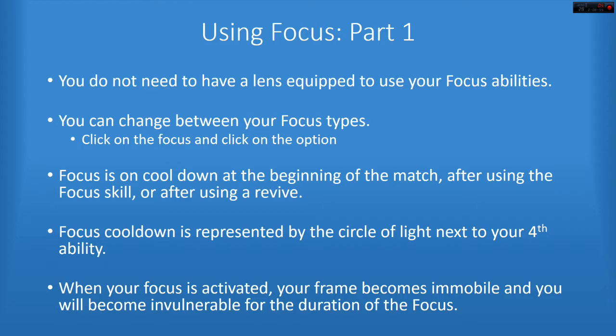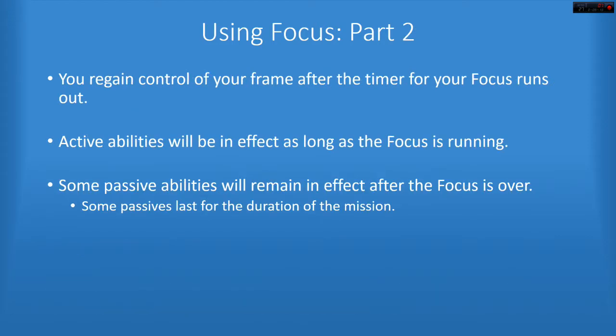When you use your focus, your frame becomes immobile — it just stops where you were standing. Your Tenno kind of comes out and starts using its powers, but it's all right because you'll be invulnerable while using the skill, so you don't have to worry about getting killed while doing that. After the skill's done, you regain control of your frame.